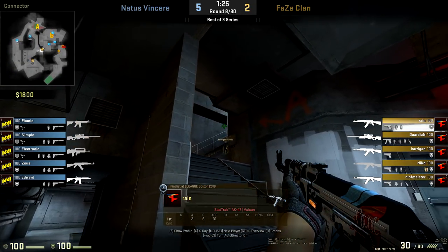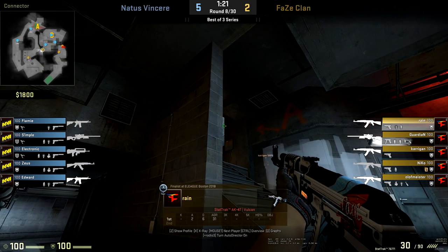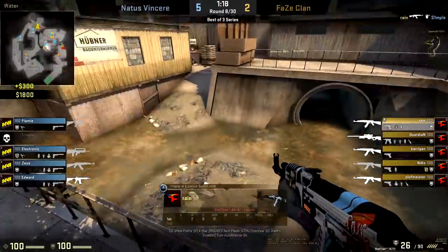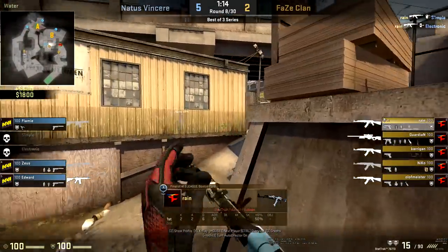We're going to see a great flash come over from FaZe and just a very simple take onto the B site. It's a great read that they are going for short control. Here comes the flash, and Rain is just really showing his skill right now.